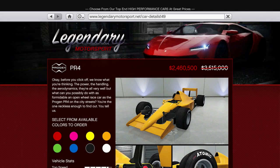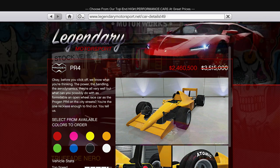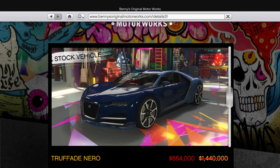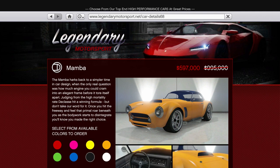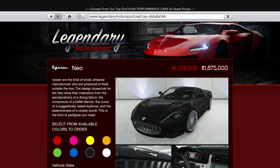In terms of regular vehicle discounts, we've actually got a decent showing this week. You can get the PR4, which is the quicker of the two open wheel cars, for 30% off at a still very expensive $2.5 million. You can also get 40% off the Mamba, Nero, and Nio. None of those cars are at the very top of their classes, but the Nio is still in the top tier for sports cars on a balanced circuit.